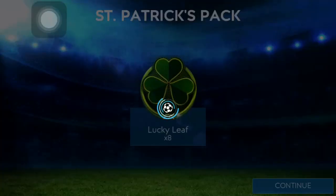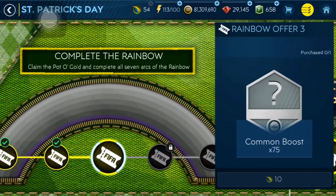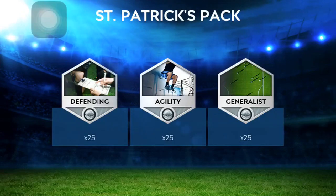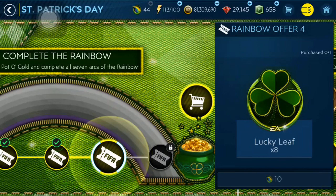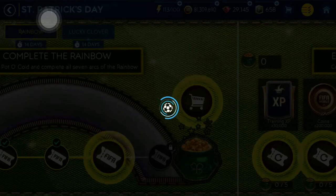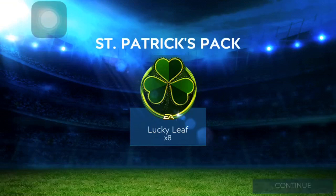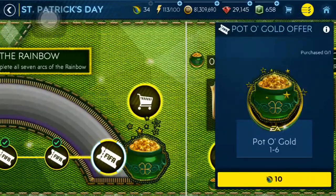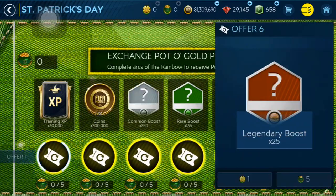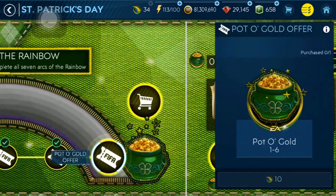Let's claim all of these first. Then I'm gonna go into the store and get that 500 gems for 50 rainbow points. There we go — we got 75 common skill boosts, then we have a 10% battle boost, which is not great. Then we got 8 lucky leaves. And last but not least, we got 4 gold points that we can use for one of these rewards. For 5 of them, we can redeem one of those rewards.